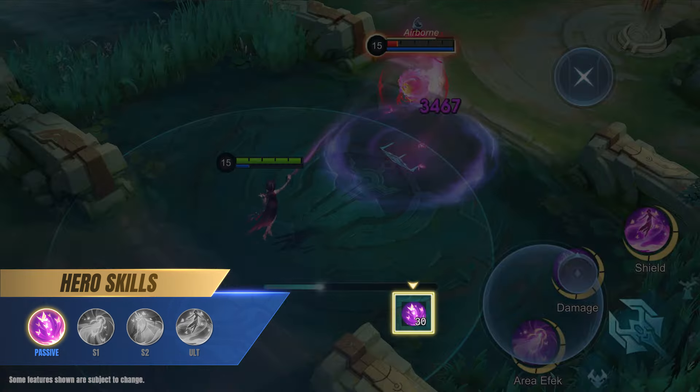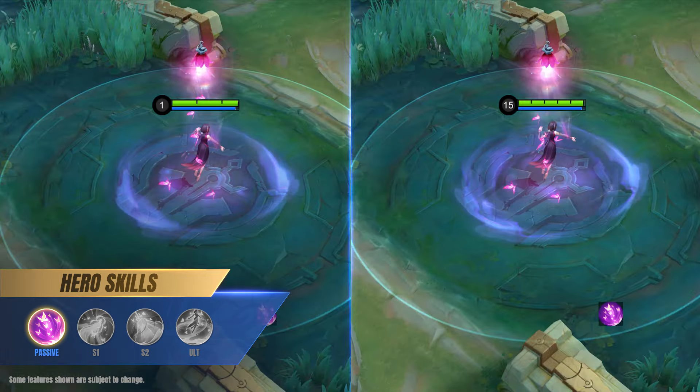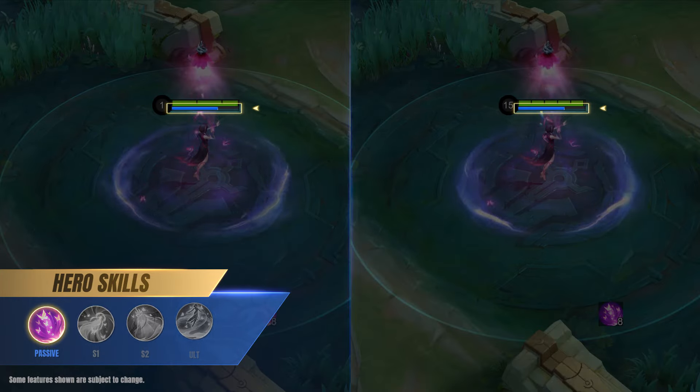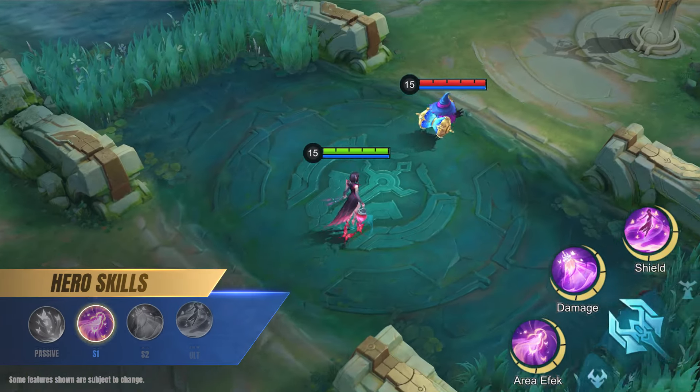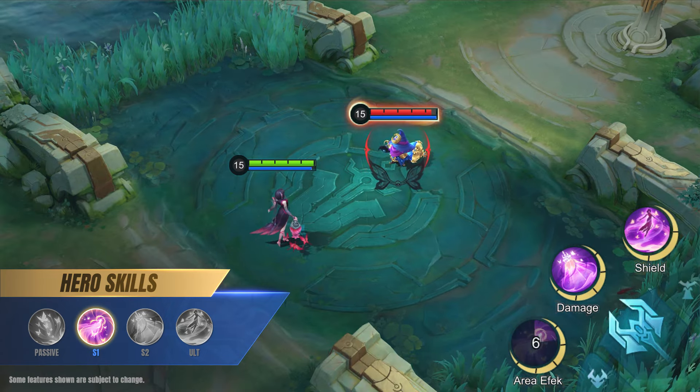Passive: Crimson Butterflies. While Jushin is casting her second skill, the mana spent will be converted into Crimson Butterflies that will fly around her Spirit Lantern. Once she stops casting her second skill, these Crimson Butterflies will slowly dissipate, each one restoring a portion of her mana.